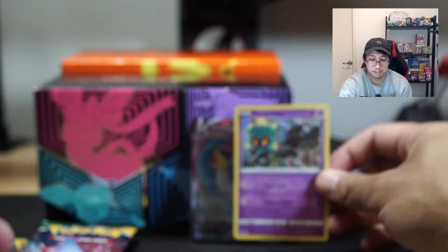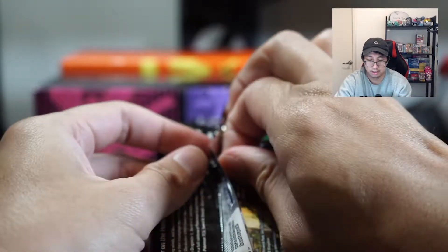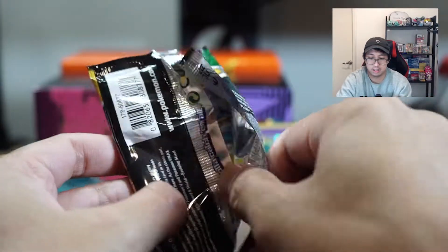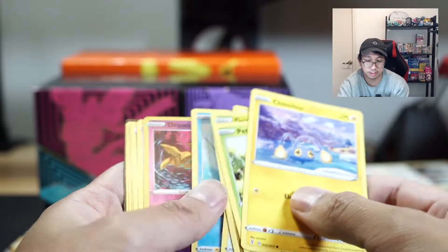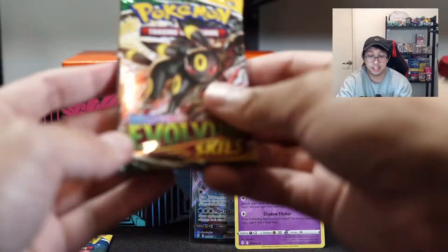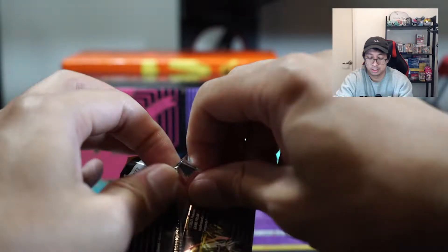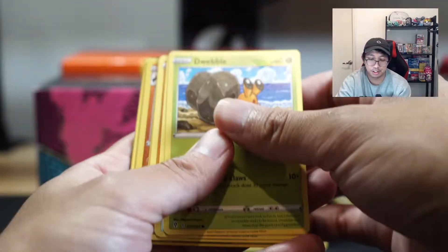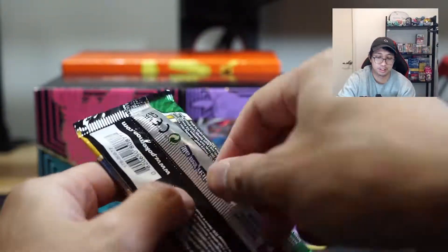Duraludon. It is a green code card so I did look at it — not that great. Drowzee and Talonflame. I'm hitting less on Evolving Skies than I did with Chilling Reign — this is crazy, and it's probably one of the sets I've spent the most money on. Another green code card — can we finish off with a banger today?